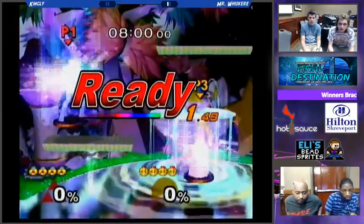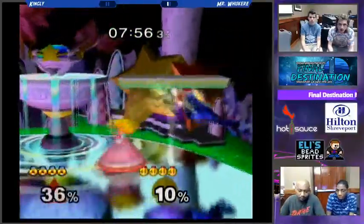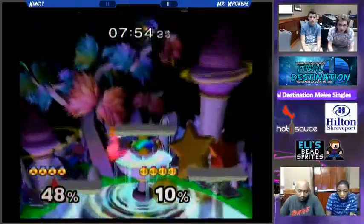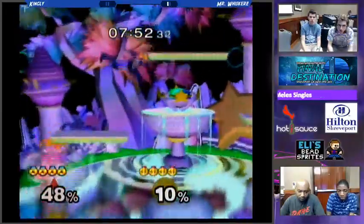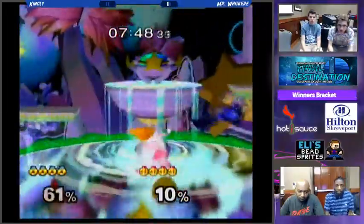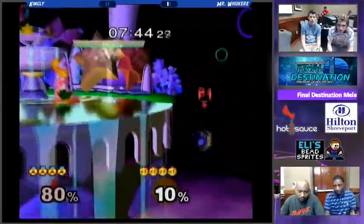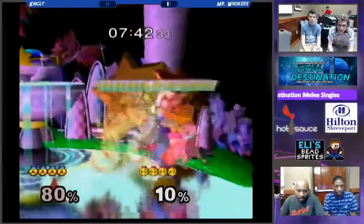Fountain of Dreams — that's where they're going. Something scary about this matchup here is that when Peach is on these platforms and she uses her Down Smash, she can hit characters really easily. If you jump into her Down Smash, you'll eat a lot of damage. Even if your character's standing up, they might get pulled in by it and take a lot of damage.